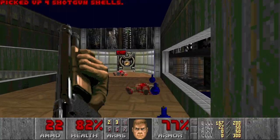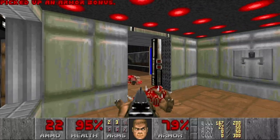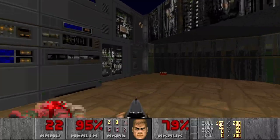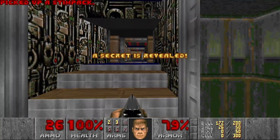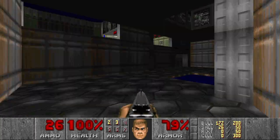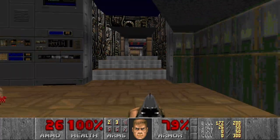Alright. And exit already — I want to explore more. Let's see if anyone is here. Only an imp. Alright. And I do remember there was one more secret. Yes, right here. And this is... actually I can get there, I think. There are some items — armor bonuses. I think I can just jump.